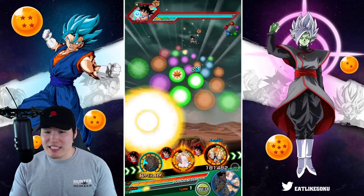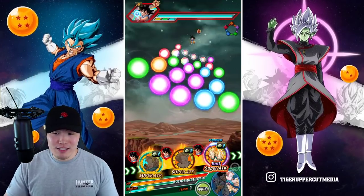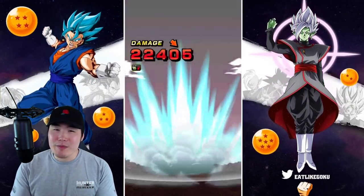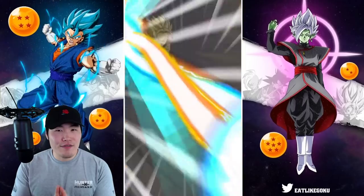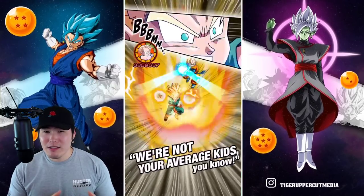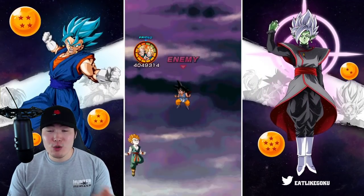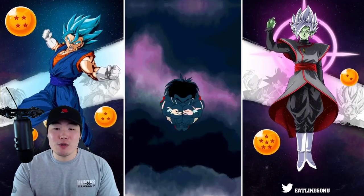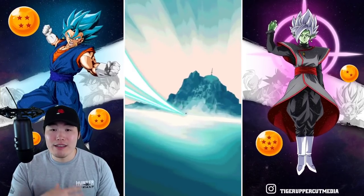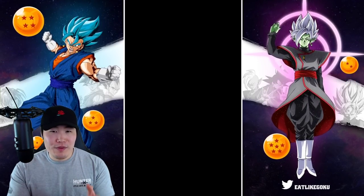We got the EZA Goten and Trunks combo together on this first rotation, which as some of you guys might know is just insanity. They're just so damn good together. So we're gonna try to keep them together for probably most of the run. And then after that I might break them up depending on the enemy. Like once we get to the Golden Great Ape, I'll probably have to take Trunks out of rotation. And then once we get to Super Saiyan 4 Goku, I'll have to take the Goten out, because those guys hit really hard. We don't really want to deal with type disadvantage.